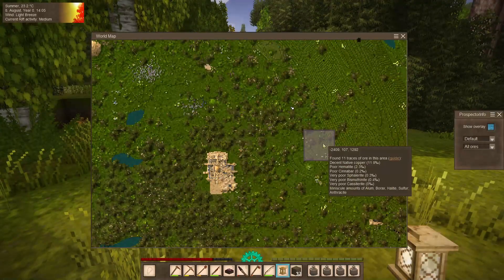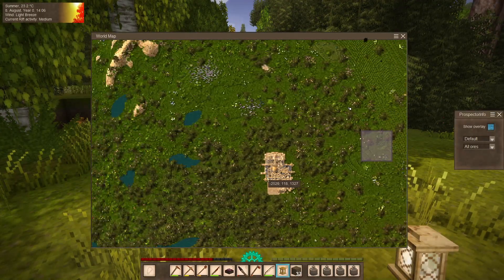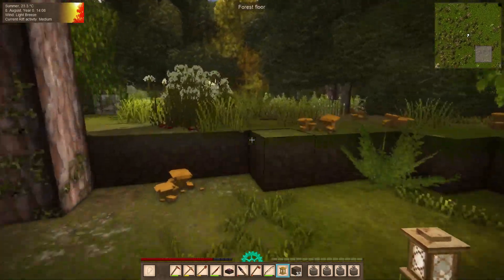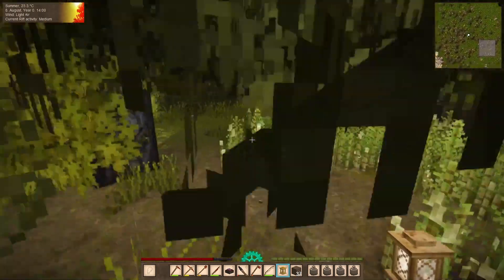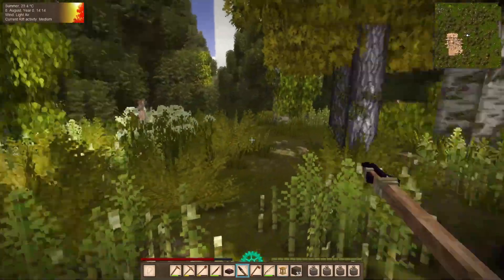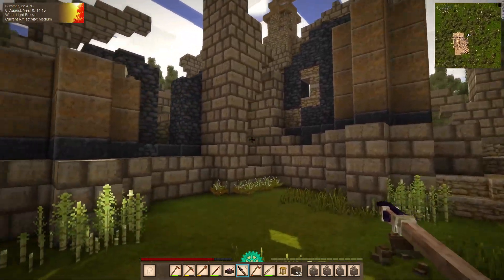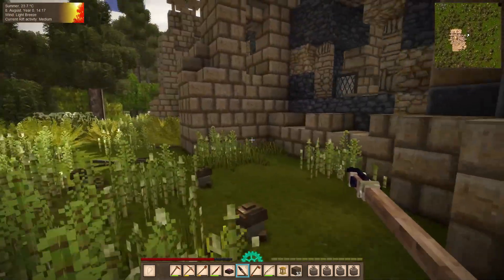Look at that — this is where I was, and this is a new place. I'm gonna go check that out. That seems to be very, very promising indeed. Wolves probably in the area. Well, look at that — that is a massive ruin. And there are windows in here.